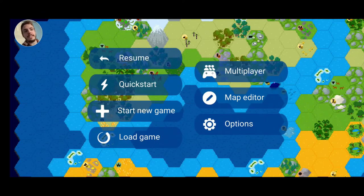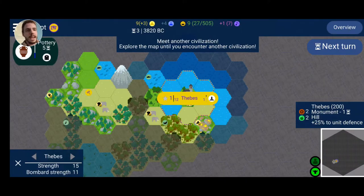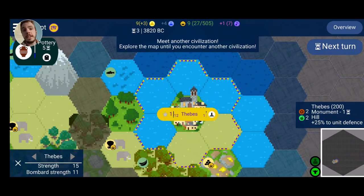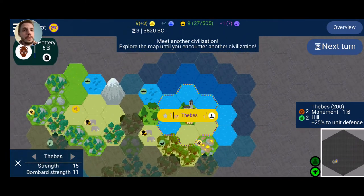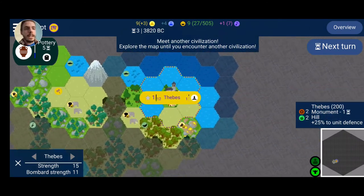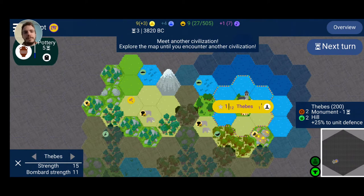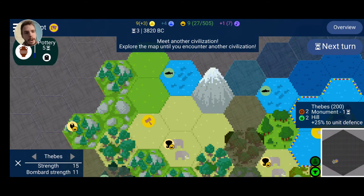This right here is Unciv. It's a top-down, pixelated version of Civ 5. It's got a few simplistic things, but let's resume a game and show you right here. Here's Thebes — you can see Thebes just like in Civ 5. It's all like the geological grid of Civ 5, where you can see the resources and stuff, but permanent.